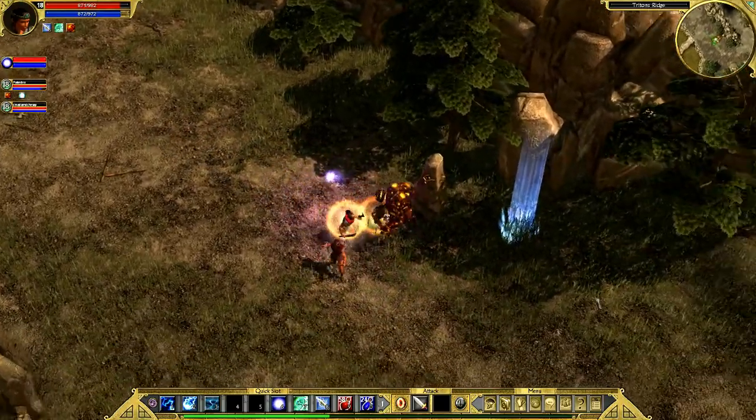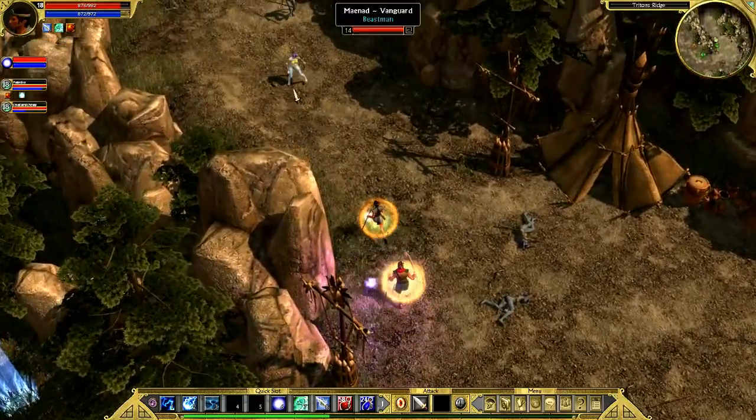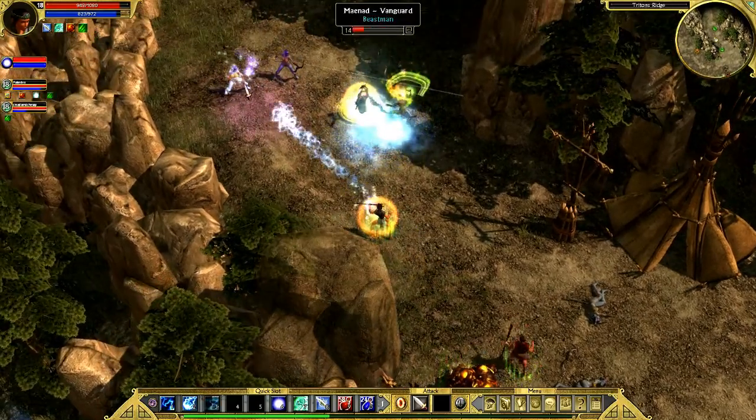We've already been here, we've cleared that way. I think it's upwards. Trying to get experience, we must find something to kill. Quick! Kill it before Voldex can touch him. In inappropriate ways.